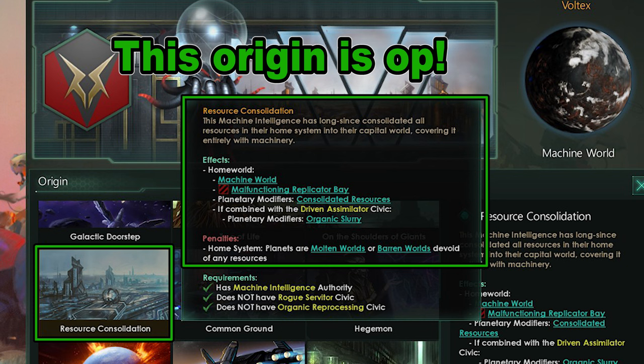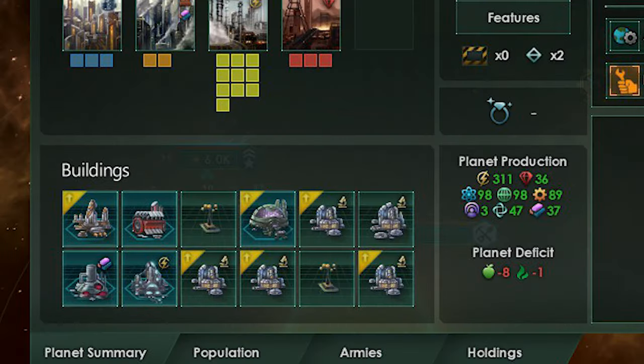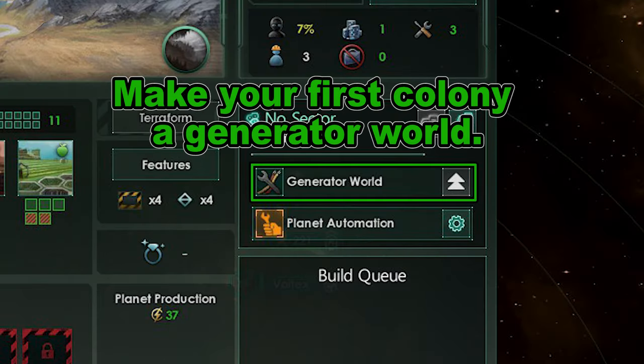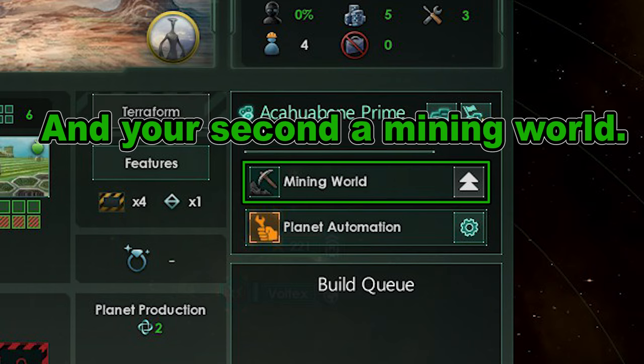For Origins, there is no question: pick the Resource Consolidation Origin. This turns your home planet into a Machine World, giving bonuses and unlocking all building slots — this is huge because the lack of building slots is an issue with other empires. Planetary features do not matter, so stack as many districts as you want. You want a Generator World as your first colony to generate energy credits immediately so you can start pumping out research. The next colony should be a Mining World.